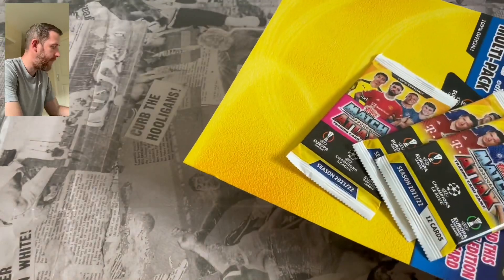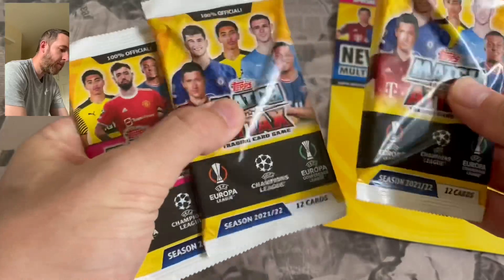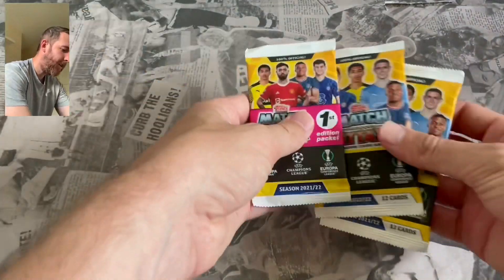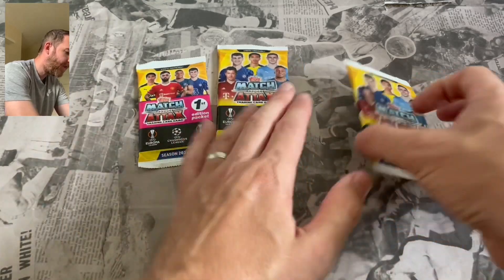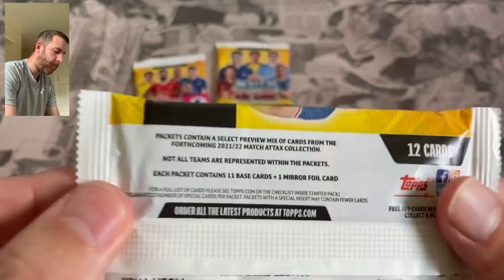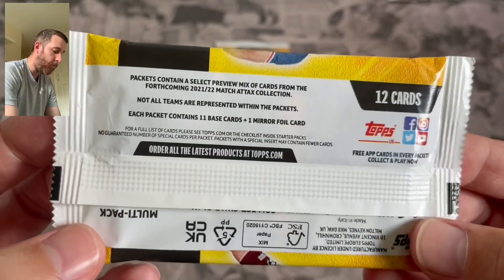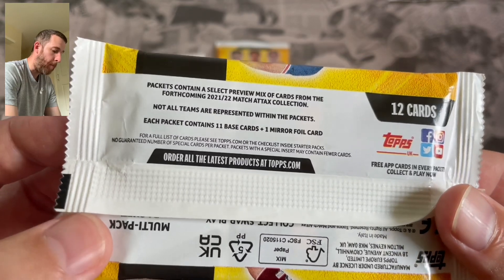The packs are a little bit different this year - packs are paper. Ecologically friendly, environmentally friendly - paper packs. We'll leave the first edition pack till the end and go through this one first. So packs contain a selection of preview mixer cards - it's not going to be the full collection, these are preview cards. Each pack contains 11 base cards and one mirror foil.